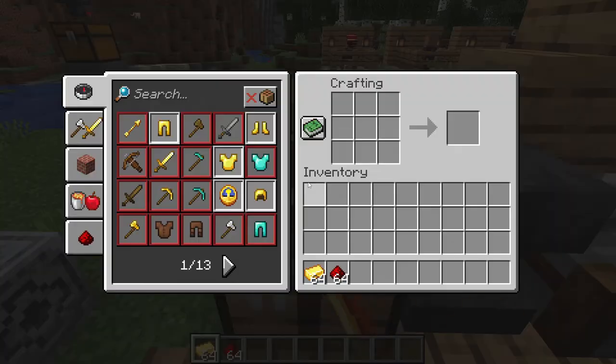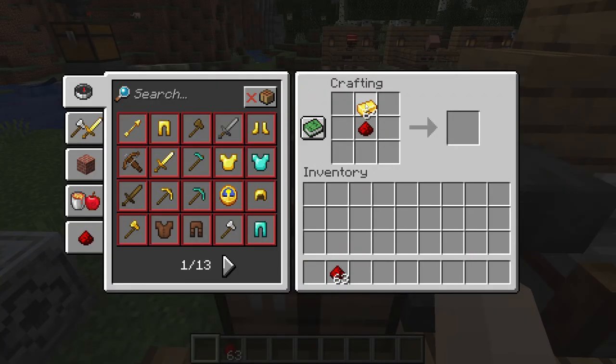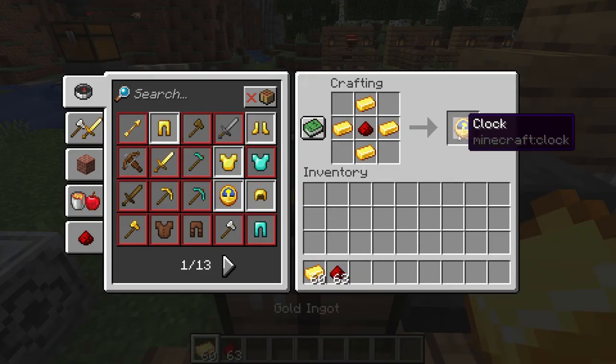Crafting a clock is very simple. All you need is one redstone dust in the middle and four gold ingots around like that. There we go, we got a clock.